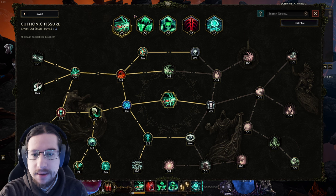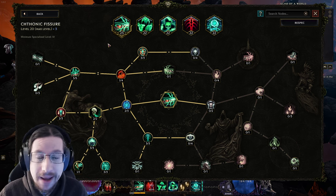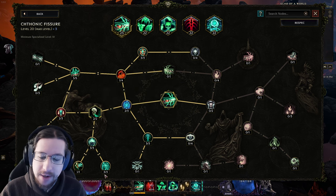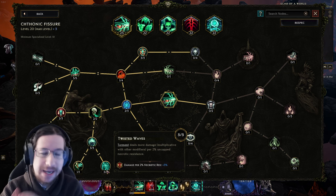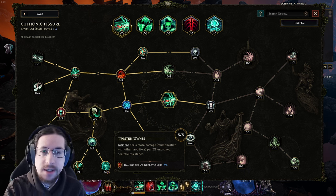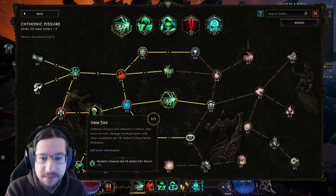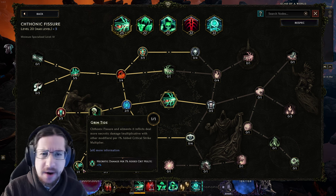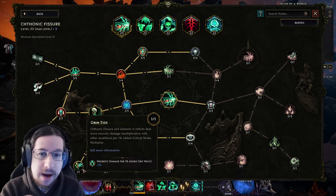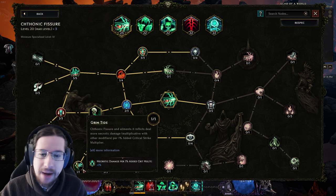The most important skill is Chthonic Fissure, since that's the source of your Torment, thus your main damage. There isn't really too much room to spec this differently. You need to come over to Spirit Gale, all the way down to Twisted Waves, since it's a massive amount of damage. You want to stack Necrotic Res for your ward-based defenses anyway, so this is just free damage. And then you get Grim Tide to turn Crit Multi into an additional damage multiplier. So far I've been very unlucky with that — for some reason the gods of Eterra have decided I'm not allowed to slam Crit Multi on any legendary items.